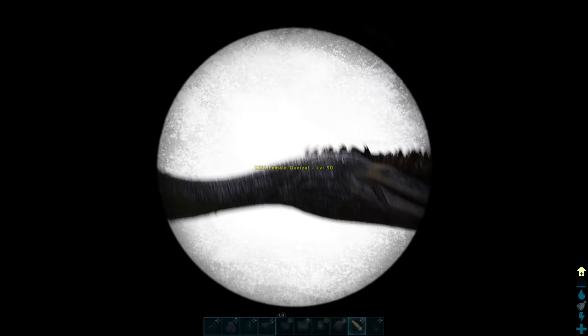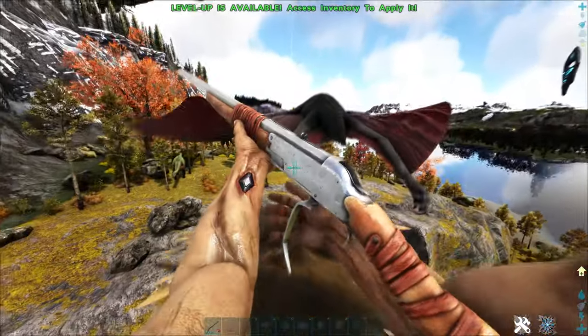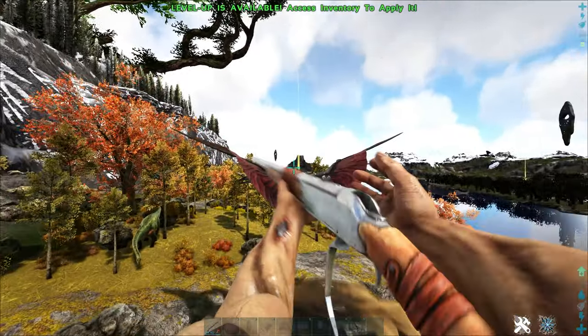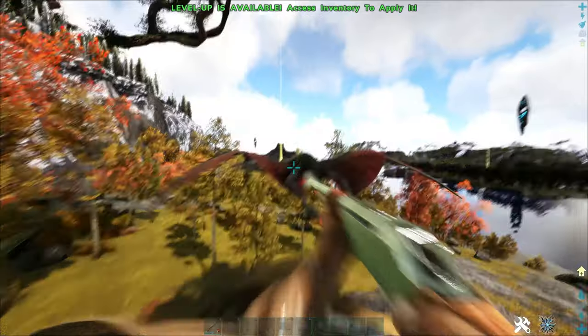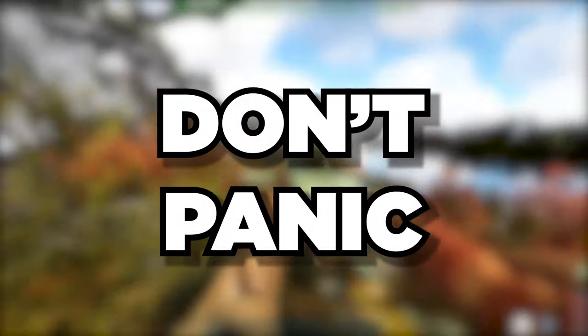I always recommend taming anything over level 130 if you're playing on official settings. Next, you'll need a flyer to help you get close to the Quetzal. Any flyer will do, but I strongly recommend using a griffon for this since you can fire weapons from its back. If you don't have a griffon, don't panic — you can still do this. You'll need a net gun,